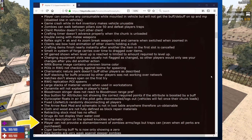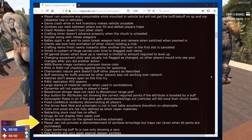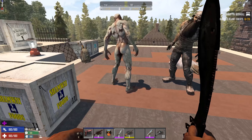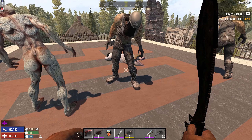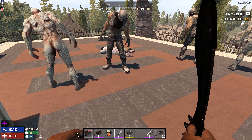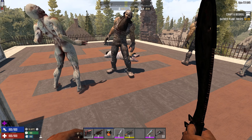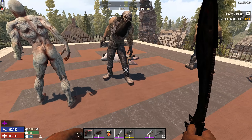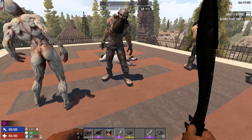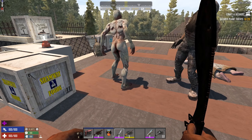One thing people really liked in Alpha 16 was zombie dismemberment — you could whack them in the arm, the leg, or the head and actually dismember them, even making them crawl like they'd lost their legs on spikes. This seemed to have been removed or bugged out in Alpha 17. They say they've fixed it — players can now provoke dismemberment on zombie arms and legs, though traps could already do it.